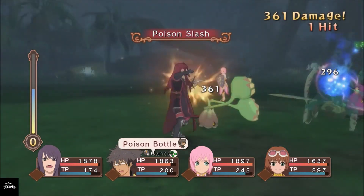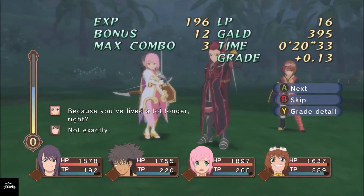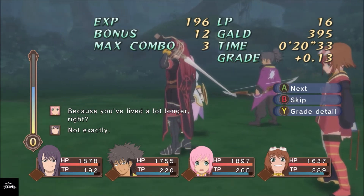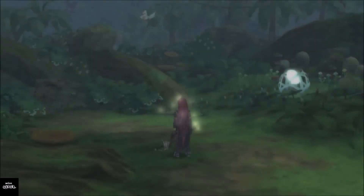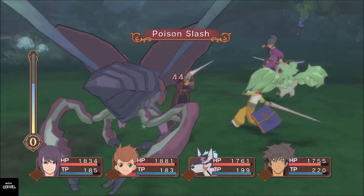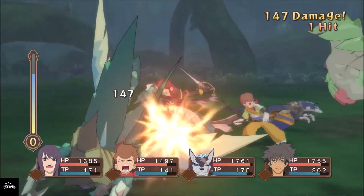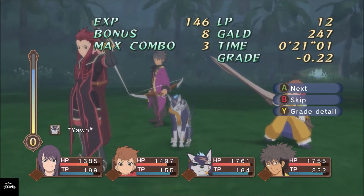If we look to the left, that's the Over Limit gauge. As it builds up during fighting, what I set up in the strategy menu makes it so he can use it automatically in auto mode. When it fills up to level one at the bottom, it kicks in automatically. If you don't set it up that way, you can't use it in auto mode — you'd have to manually trigger it. We can see their TP is already back up because they recover about 15 to 20 points after each battle and are hardly using any.